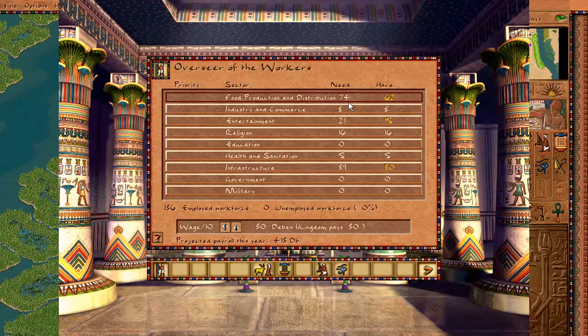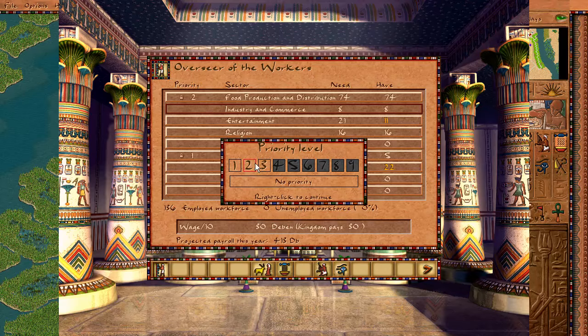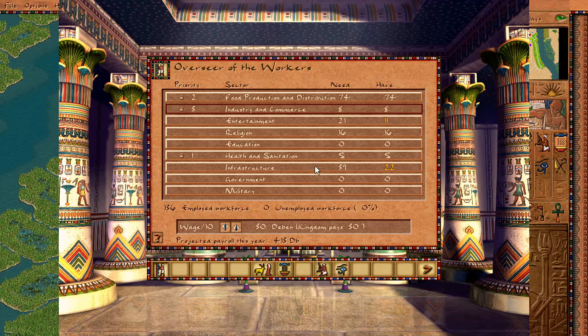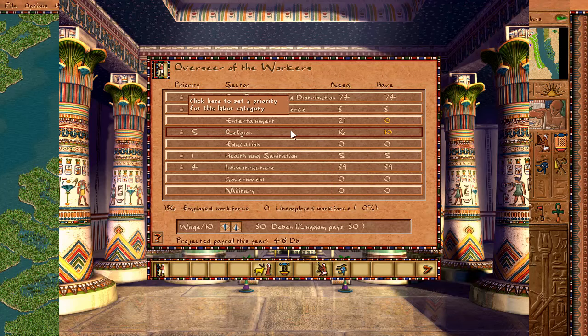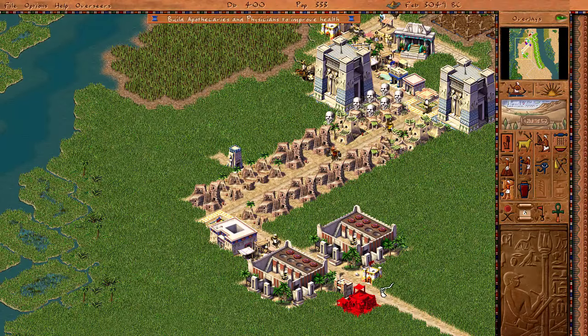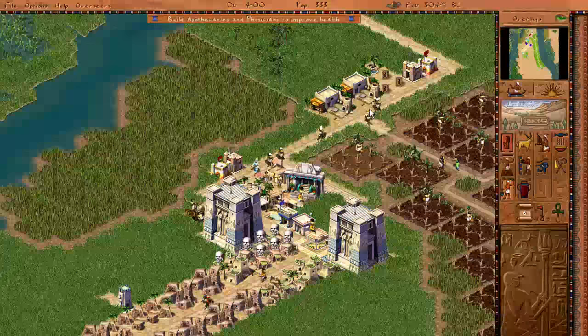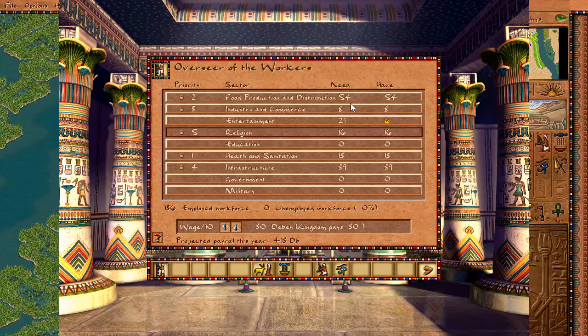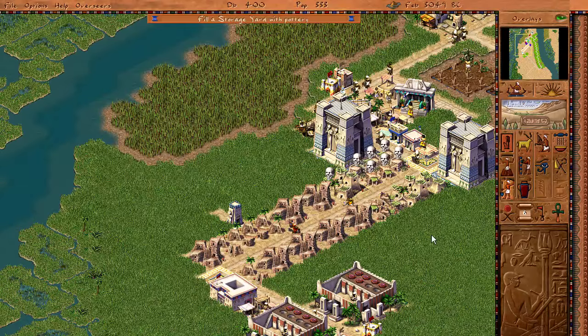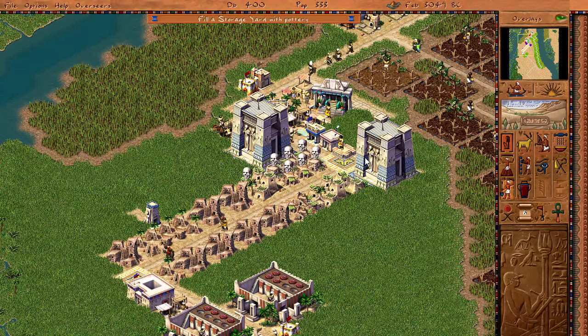Do you sense my sarcasm? So we're just going to put the apothecary over here. Because of the worker issue, we're going to say health is actually the most important thing, then food. Entertainment is really not that important, and industry is number three. We don't have any education. Infrastructure is also very important. Religion is sort of important, but I don't want to quit right now. I'll quit when I've lost.